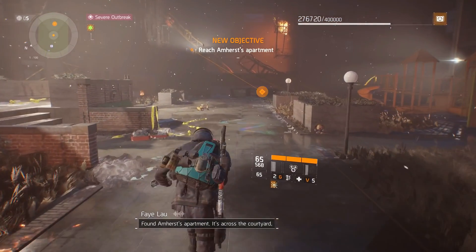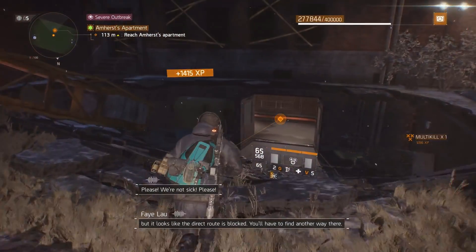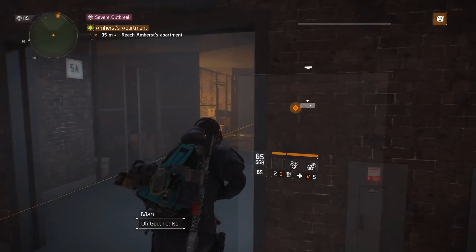Found Amherst's apartment — it's across the courtyard, but it looks like the direct route is blocked. You'll have to find another way there. Oh god, no, no!